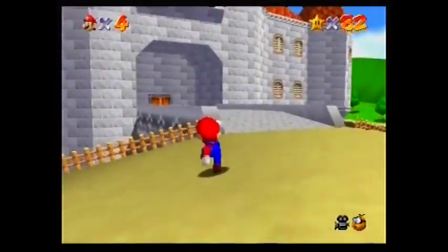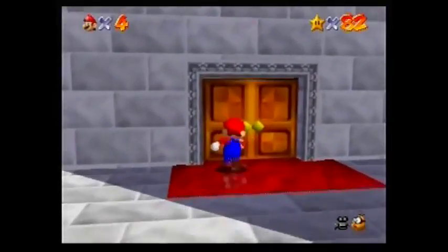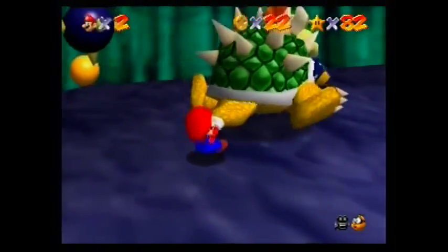Once you go through the stage and get to him, what you need to do is go behind him, grab his tail, spin him around, and throw him into a spiked ball. Do that once and you beat him.